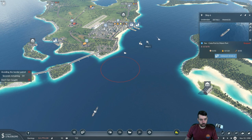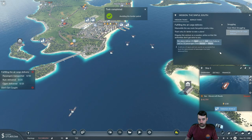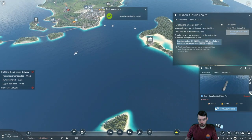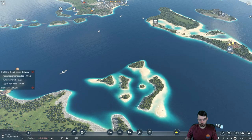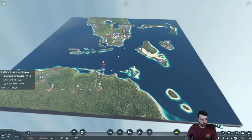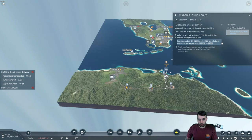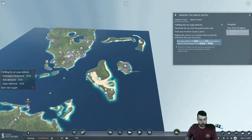20 seconds. The sea route has gotten pretty risky — that's why it's better to take a plane. Disguise the venture as a vacation airline so that the authorities don't get wise to you. So a couple things: we've got to deliver 25 cigars and 25 rum from Cuba, as well as 15 passengers from Nassau to Miami.